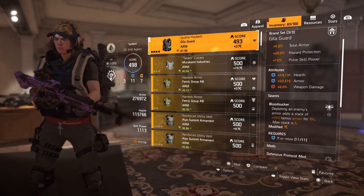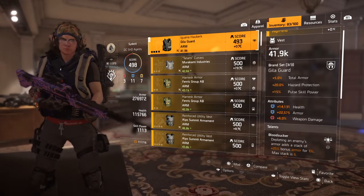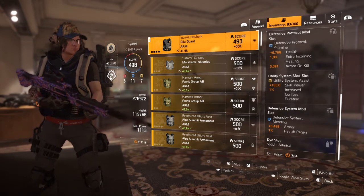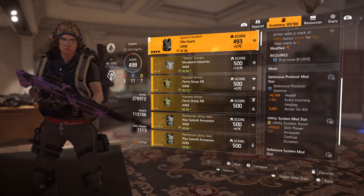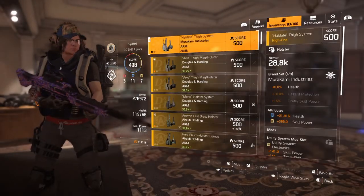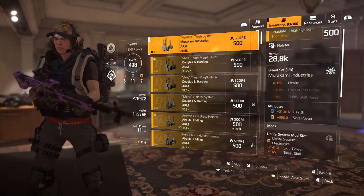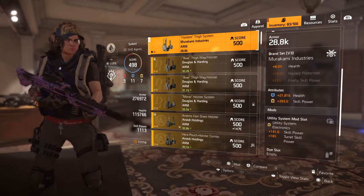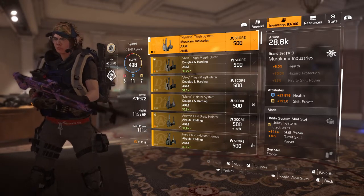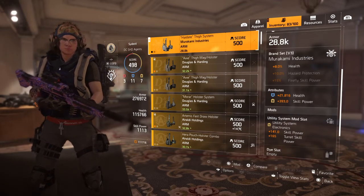What sucks is the low gear score — hopefully I'll find another chest piece similar to this that is Gila Guard. My holster is the Murakami Industries holster with 21,000 health and 393 plus skill power, with an extra 141 with turret. Not too sure what's really special about this holster — it's just a basic holster with a defensive and two utility slots.